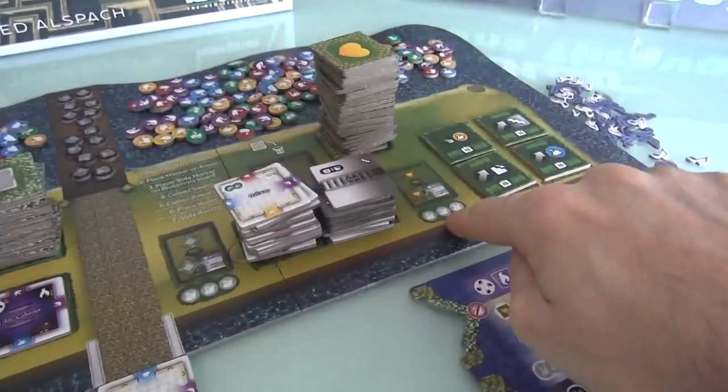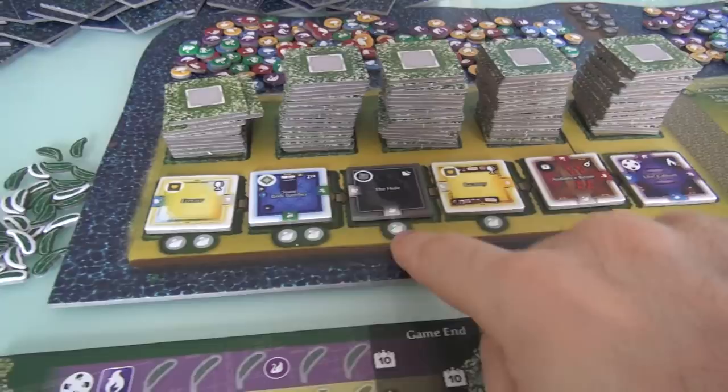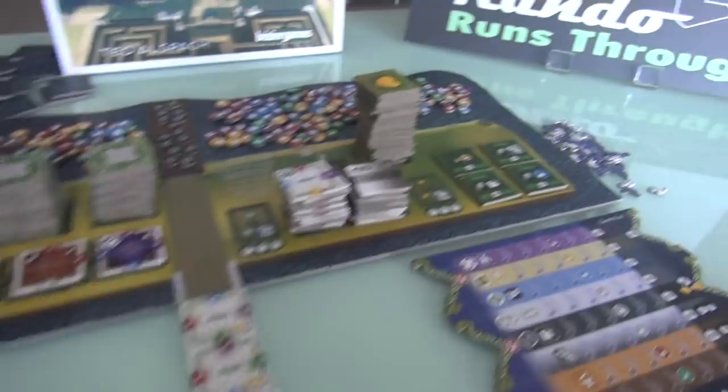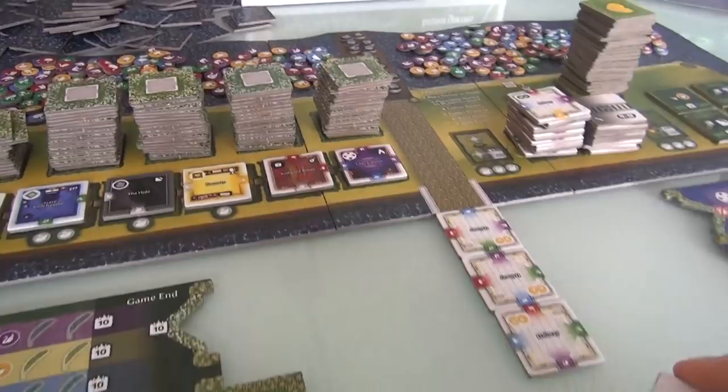So right now at the beginning of the game, I'm either going to build the lilac cabinet, the audience room, a hallway, or a staircase. Because of the 15 points or 10 points to be had for owning the most stairways, I'm going to build some stairs right off the bat. And I've got to put it somewhere — I can put it in any of these slots. I'll go ahead and put it right there.